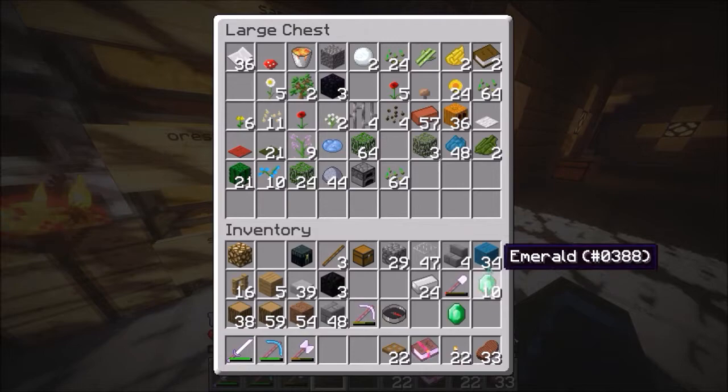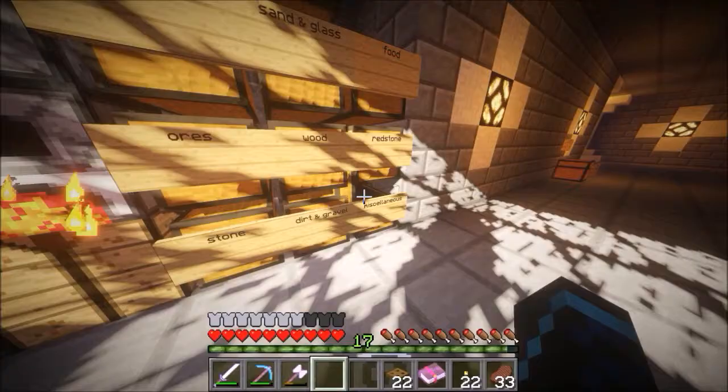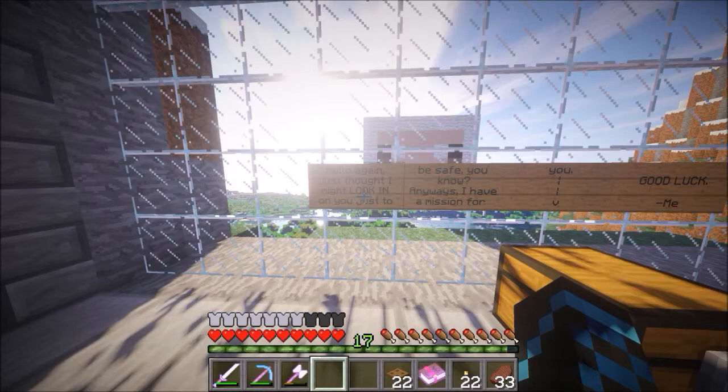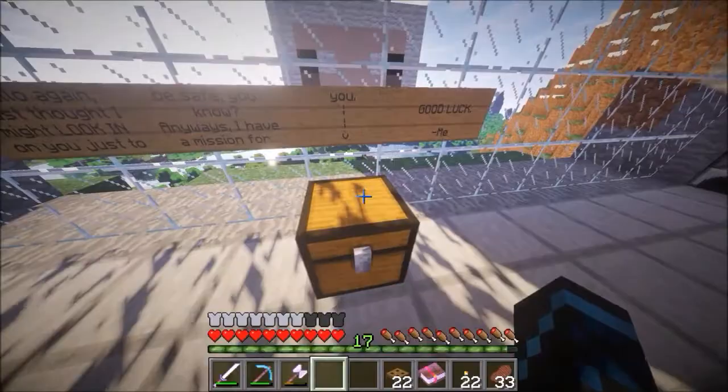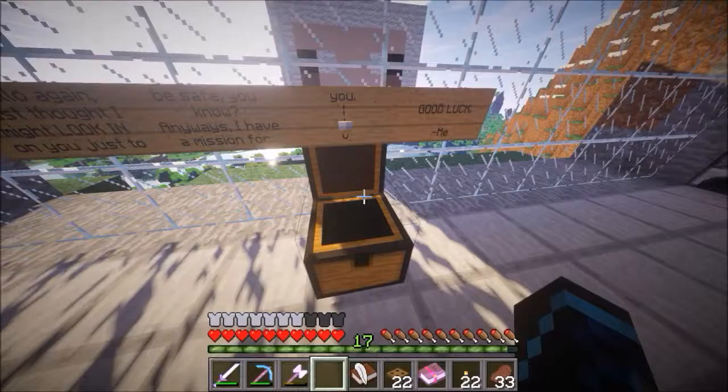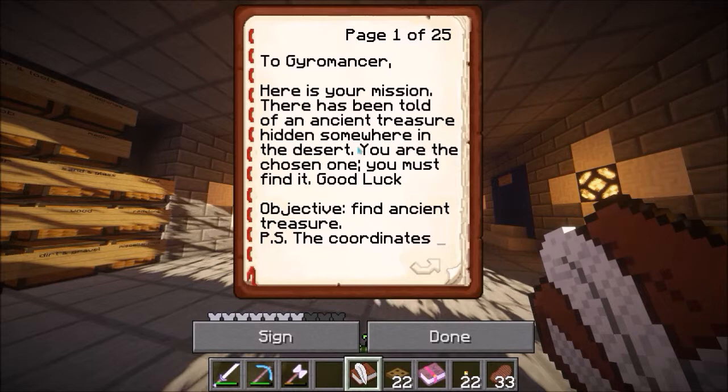While we were away, Todd came back and set some more stuff down. He made a little sheep head outside my window, and he says: 'Hello again. Just thought I might look in on you. Ha ha ha.' What a pun. 'Just to be safe, you know. Anyways, I have a mission for you. Good luck.' So he left us with a book and clue — I'm guessing we have a little thing here.